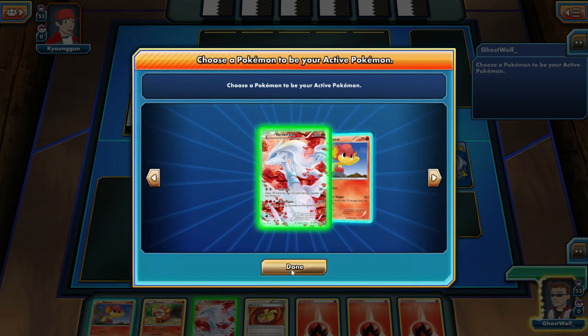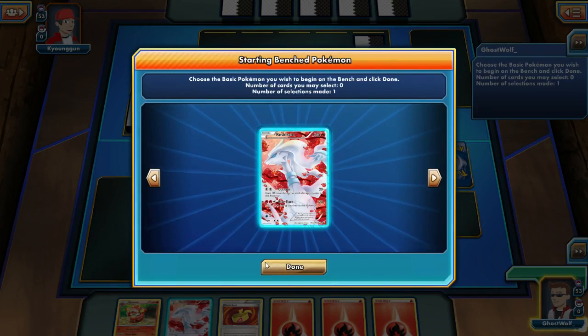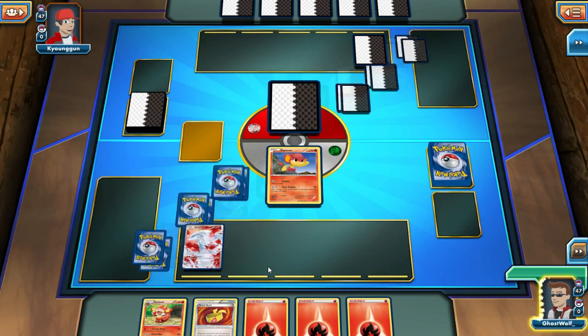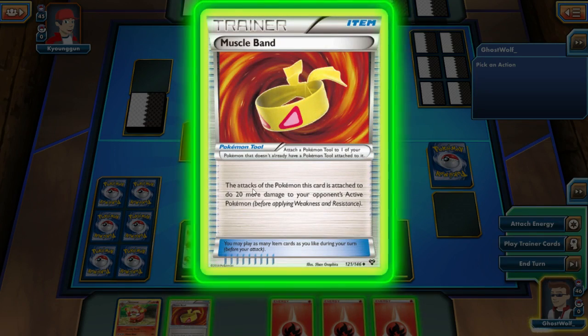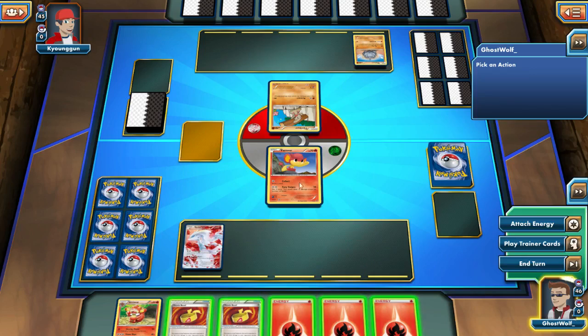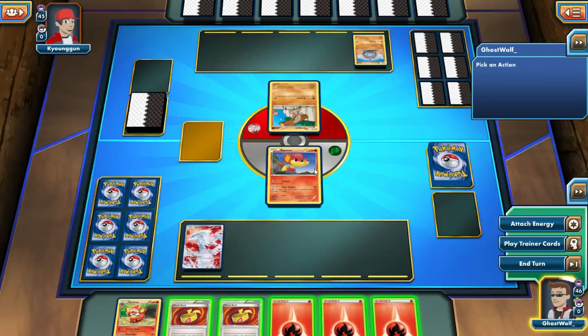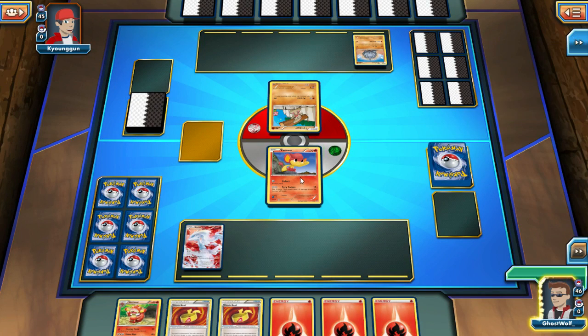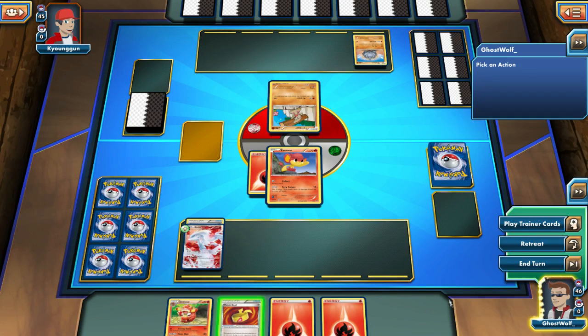It might be easier if you send me the challenge after this battle. Yep, I just fixed it. Alright, Reshiram on the bench. I really wish the Muscle Band added 20 damage to attacks where it was like, collect, draw a card with no damage — that'd be kind of funny. So let's put a fire energy on him, let's buff our Reshiram. We'll keep the other Muscle Band in our hand and we'll end our turn.